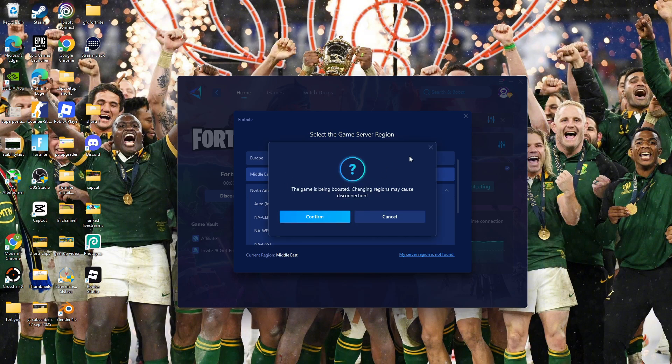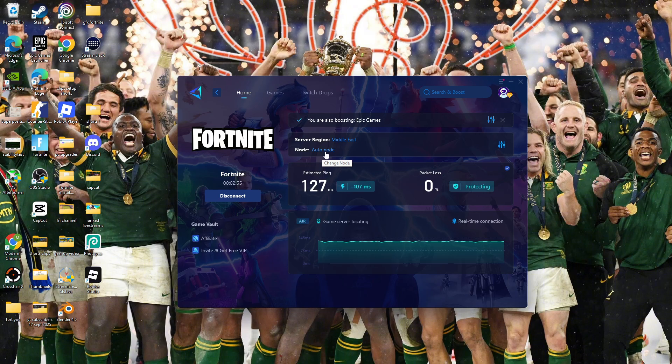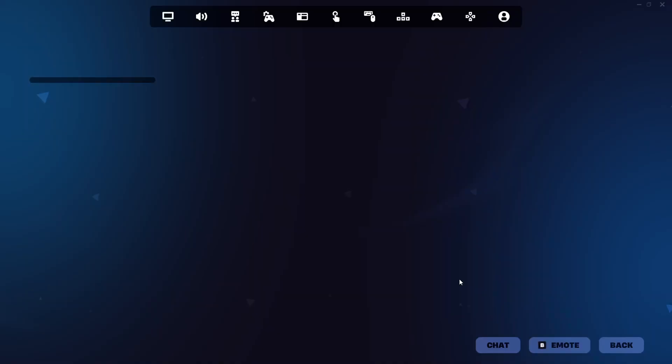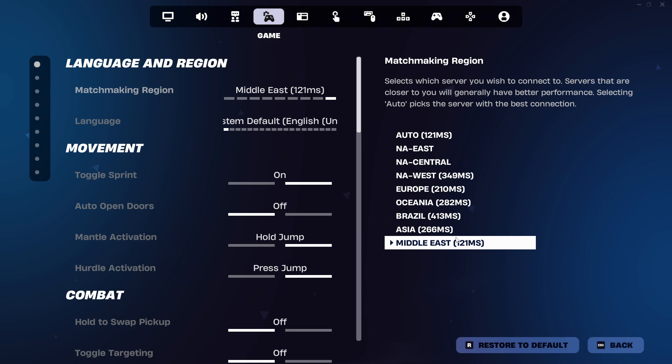You'll see the estimated ping, the server region, and just leave it like this — it will automatically choose the server. Otherwise, just click on the server and change it to your region. I'm not going to do it since it's already on my region, but you can do that with all servers if you're not from South Africa. Leave the node on auto — it's just the best.